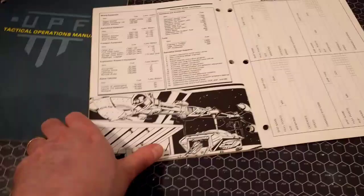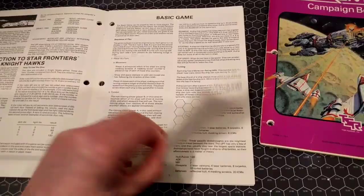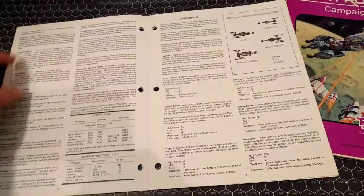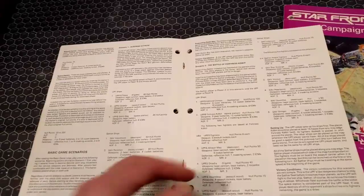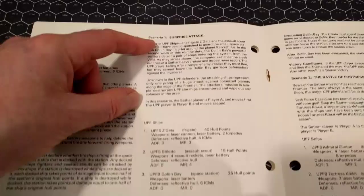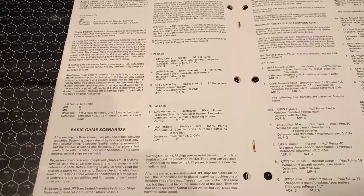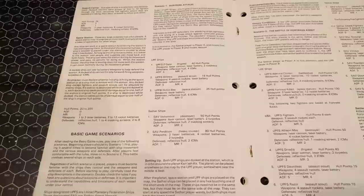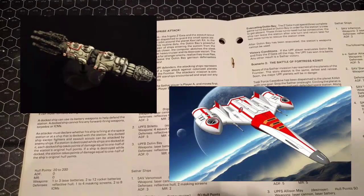This video is going to get very long, so let me set up our scenario. As a compromise, instead of just doing the Tactical Operations Manual's basic game, I thought I'd take one of their recommended scenarios and use the advanced rules to flesh it out. The scenario is number one: Surprise Attack. Let me read it out — a pair of UPF ships, United Planetary Federation, the frigate Zagata and the assault scout Stiletto, have been dispatched to guard the small space station Dolin Bay in orbit around the planet Kenza Kit.